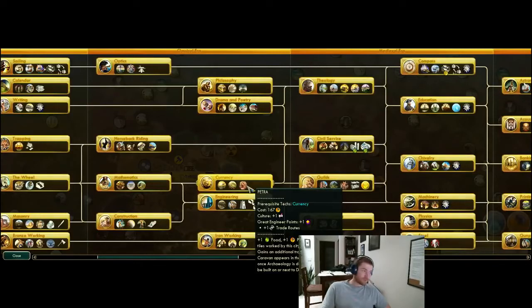Petra is super, super strong. The only downside of Petra is that you can't every game just open up the tech tree and click on currency and go 'I want Petra.' Because a large portion of those games, you won't have desert immediately available to even allow you to build Petra, or you won't have enough of the tiles that you need to really make Petra game-changingly strong for you.